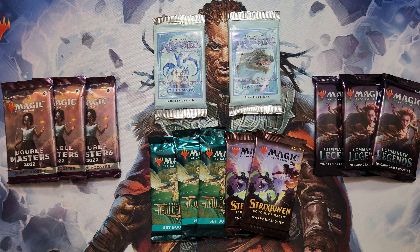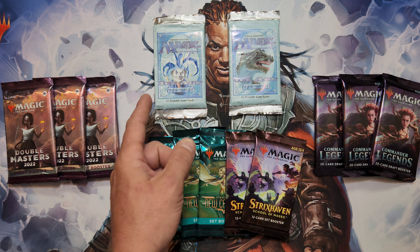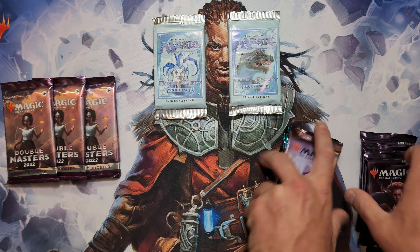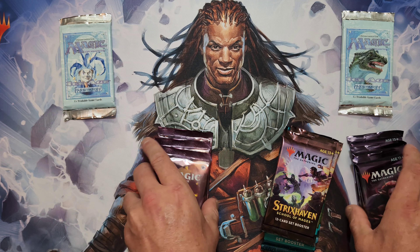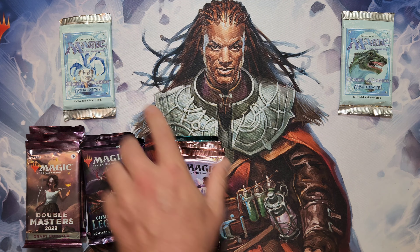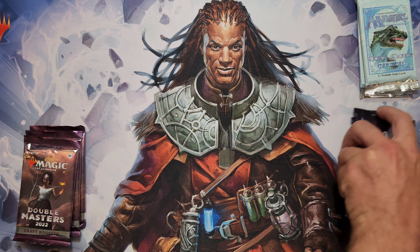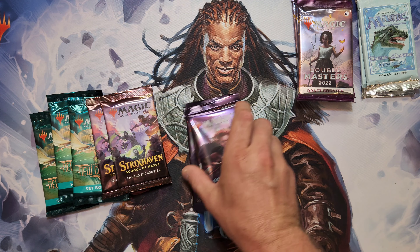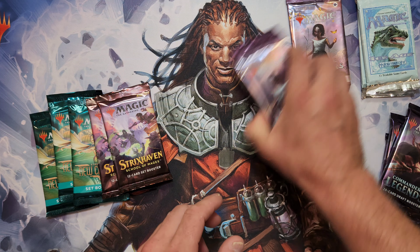All right guys, what is going on - we are back with another video. This one's going to be a bit of a mashup. We got a little bit of Double Masters 22, the new stuff, some of the standard sets still out - Strixhaven and New Capenna set boosters. Got some Commander Legends draft boosters, which is pretty cool, and then I found a box of Ice Age which we were able to grab a couple of packs out of. I think we'll open these in value order: the standard sets, Commander Legends, Double Masters, and then Ice Age.